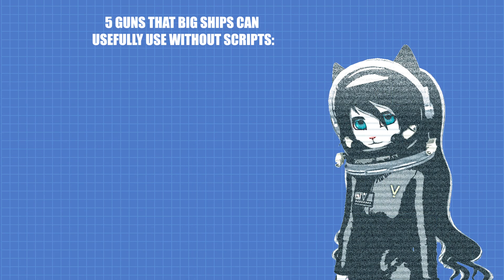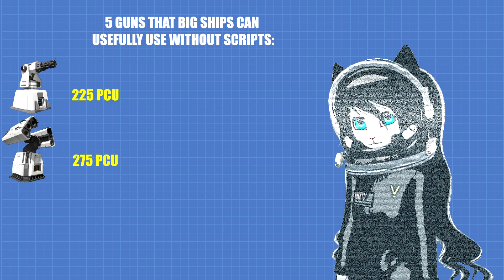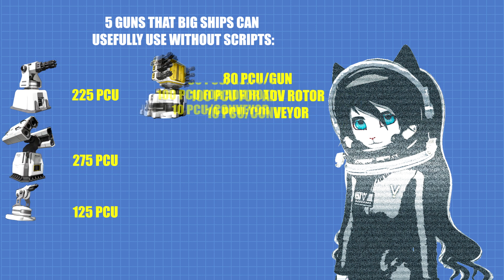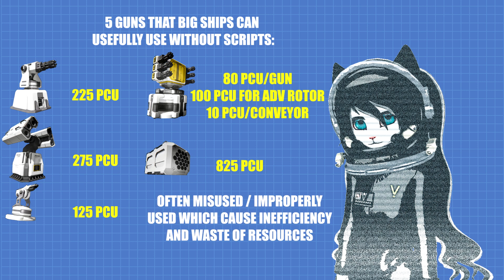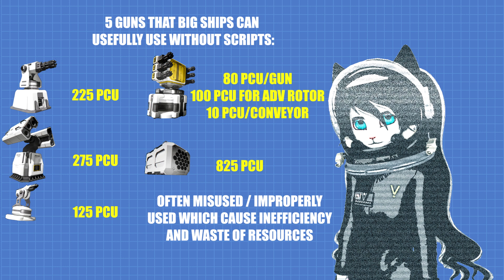There are five guns that big ships can usefully use without scripts in Space Engineers. In today's video we will examine when to use each of them, their advantages and downsides over one another, and why. The five guns are Gatling turret, missile turret, interior turret, super grid Gatling guns, and rocket launcher. Many of these are often misused, which results in very low combat effectiveness and huge waste of resources. Today I'll show you how to avoid just that.